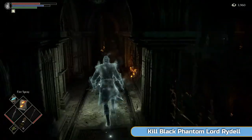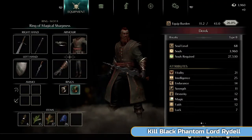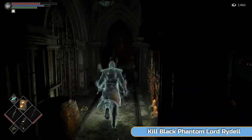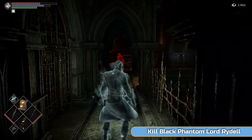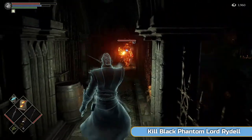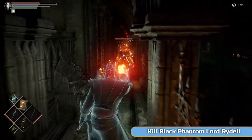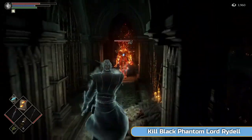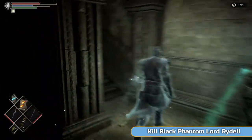Rydell is annoying — it's very narrow here so you can't get around him to do backstabs. He will hit through your shield. What I do — not necessarily the best method — is use fire spray. It allows you to keep moving backwards and stay away from him. If you use soul ray or something like that, he tends to dodge it most of the time. If he dodges fire spray it doesn't really matter, and it lets you keep moving. You can see how little damage we're doing to this guy, even with the Ring of Magical Sharpness on.